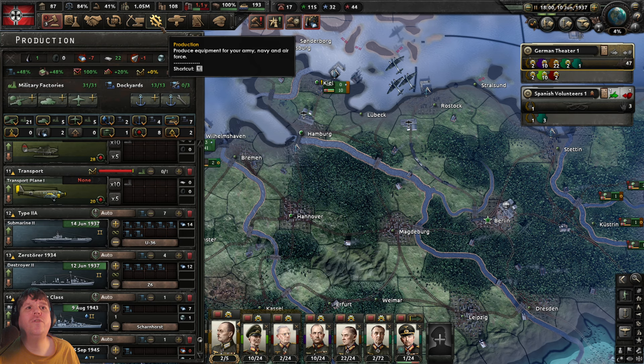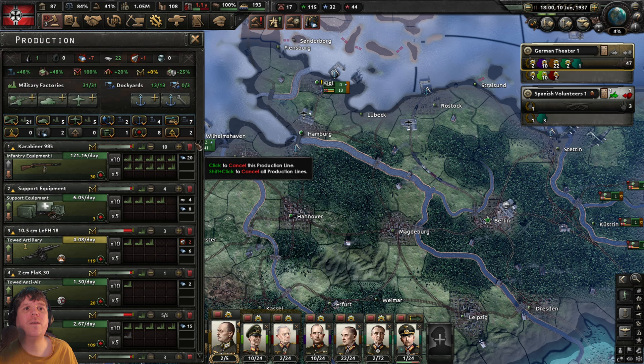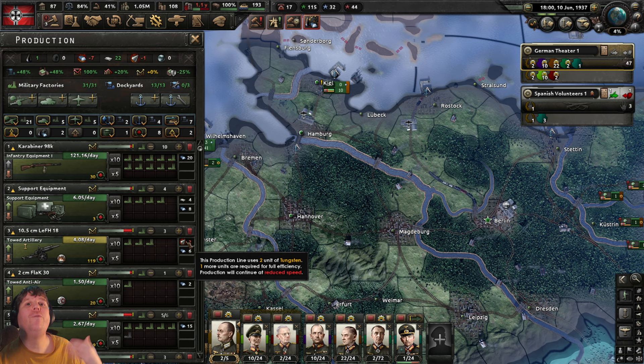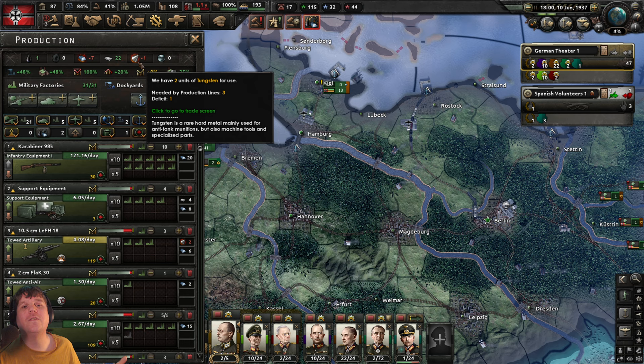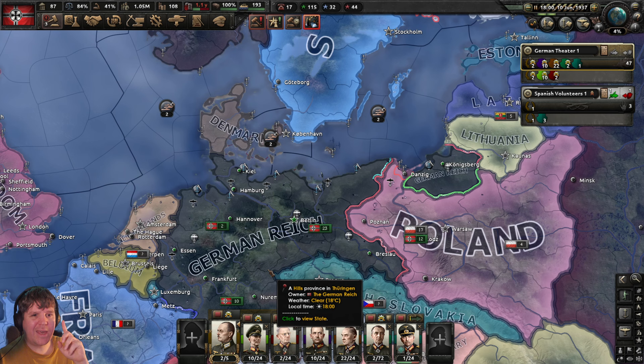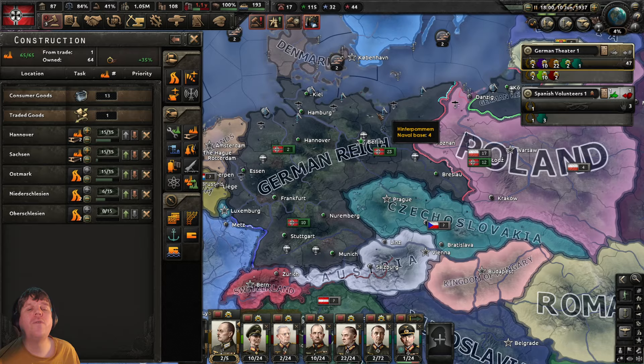Coming over to the production menu — we're short on artillery. It would be great to increase the number of factories working on it, but we're short on tungsten by one unit. Artillery requires tungsten, so adding a fourth factory won't help much. If we had tungsten to spare, absolutely we'd increase artillery production. I may be tempted to set up a trade deal with a country that has a lot of tungsten — if we could get more than one piece it might be worth it.